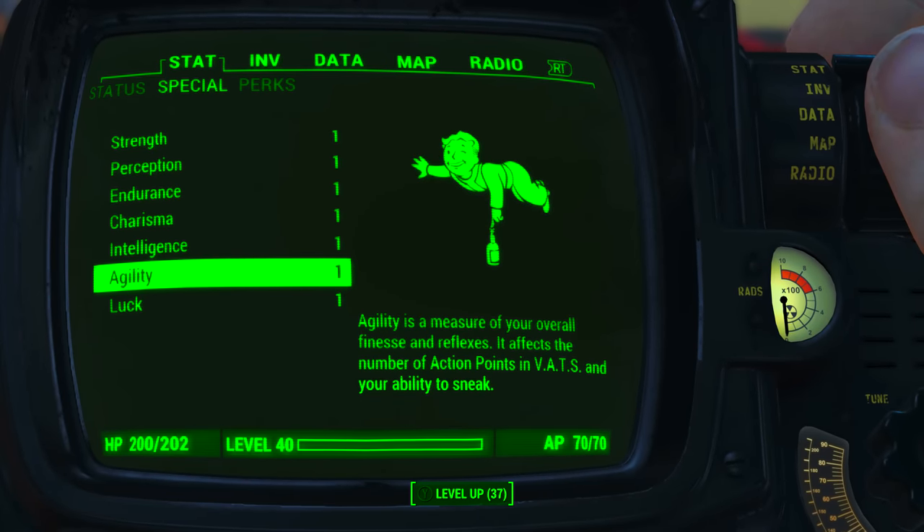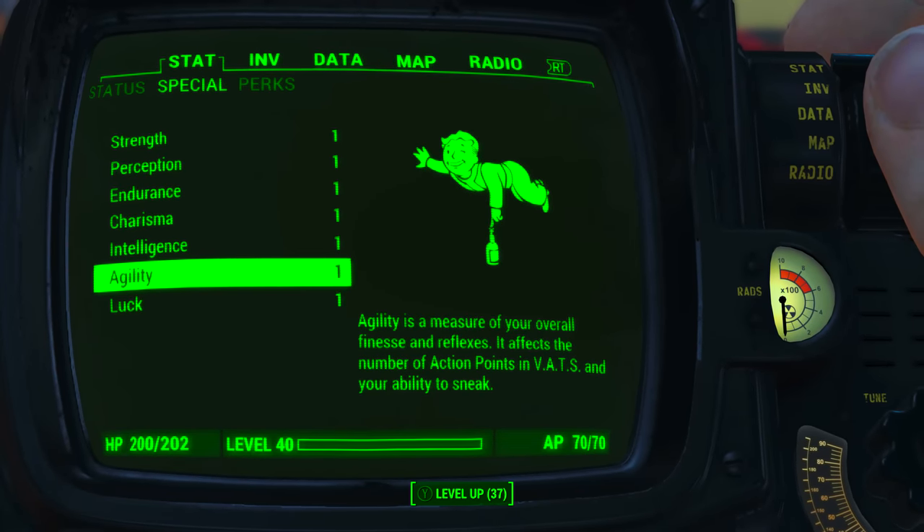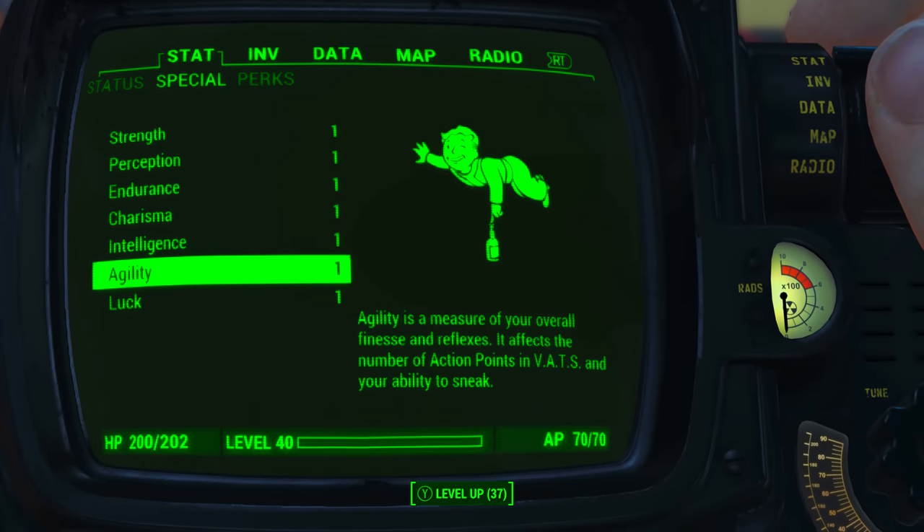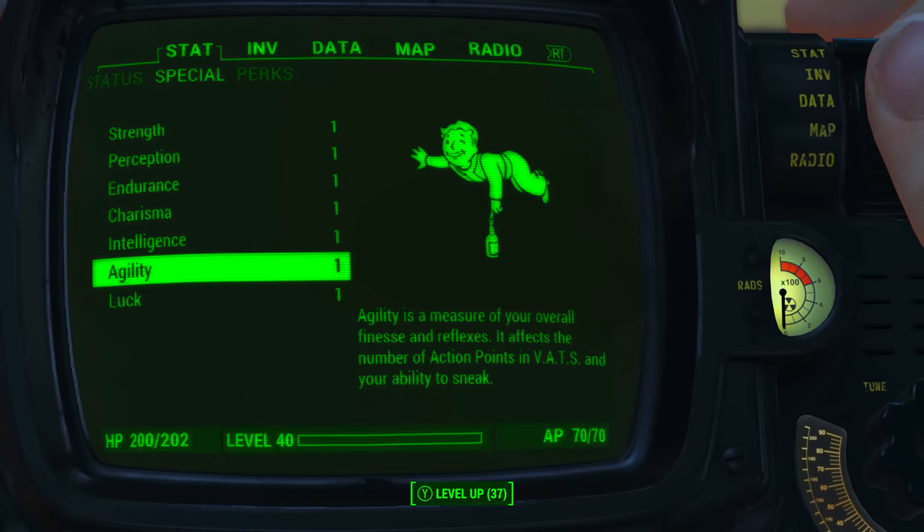And as always, before modding it out and looking at the weapon's base stats, I have reduced all my character's special attribute stats to one. I also have no bobblehead perk or magazine effects applied to my character. What this means is we will be seeing the absolute minimum base stats of the weapon.